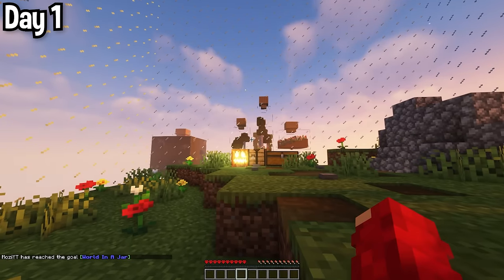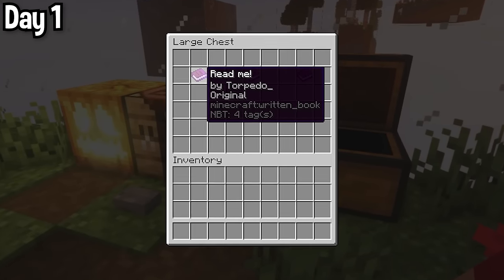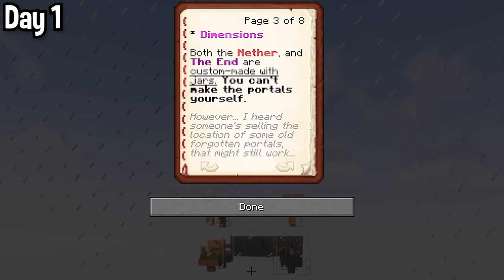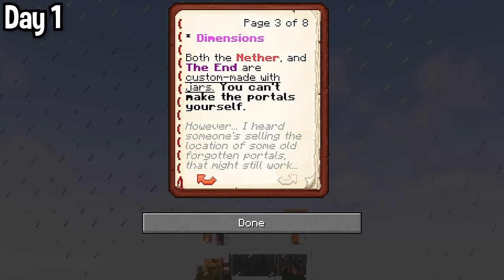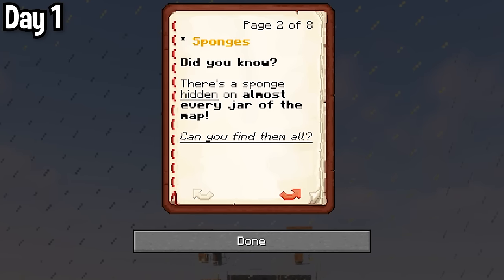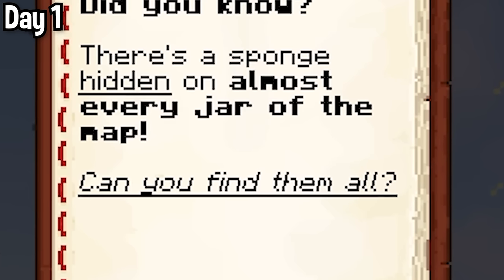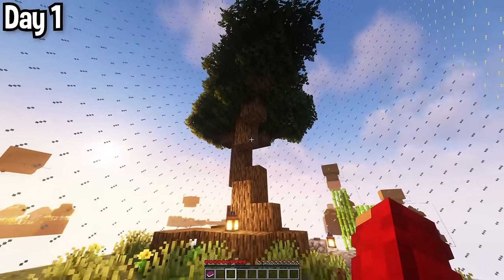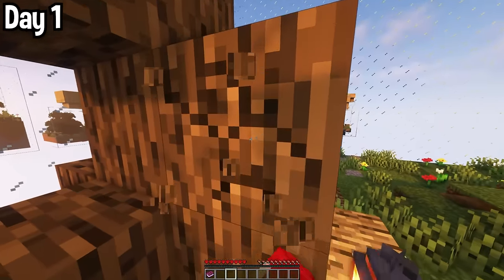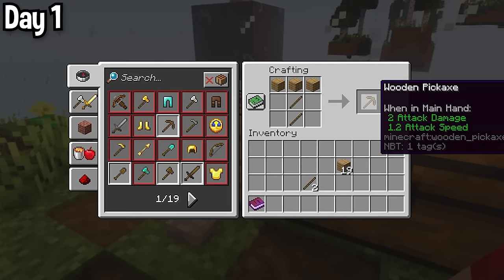Day 1, I spawned inside my new bottle world. There was a chest which contained three of the same book for some reason. The book contains some basic information about the world, such as the fact that nether portals are now illegal. Also, the book refers to the bottles as jars, but let's be honest, the word bottle sounds a million times better. There was a beautiful custom tree in this bottle, and of course my first instinct was to destroy it. I made a wooden pickaxe, and we'll call him Dave.